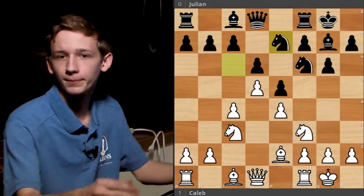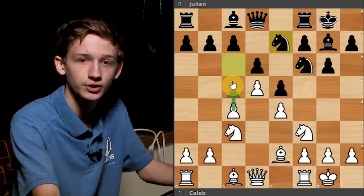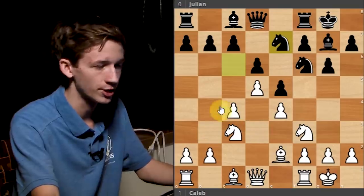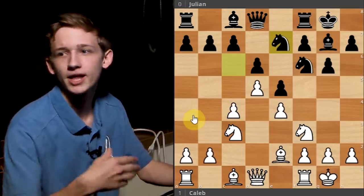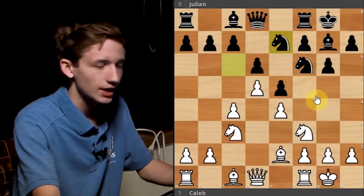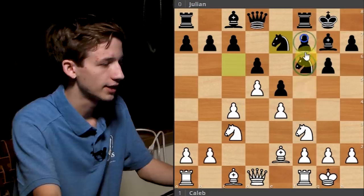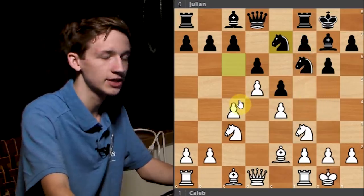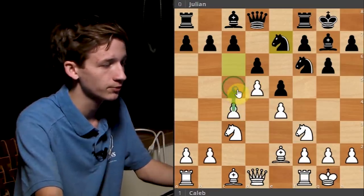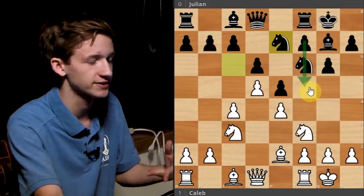I'm going to be playing for eventually the c5 break. There are a few ways to do it — one popular way is the bayonet with b4, or the old way of trying to play c5 without b4. Similarly, what is black going to be playing for? Knight to d7 or Ne8, followed by f5 — some way of getting the knight out of the way and then playing f5. White plays on the side where he has more space, showing up specifically in the c5 breakthrough, and black plays on the side where he has more space, showing itself in the f5 breakthrough.